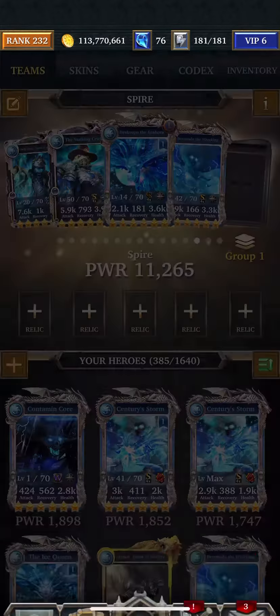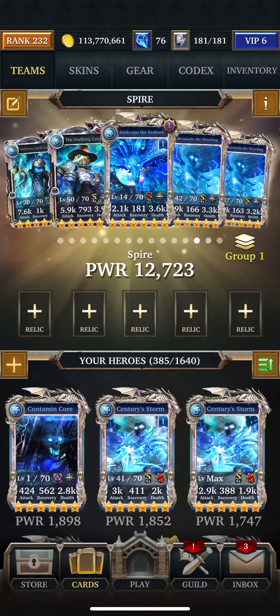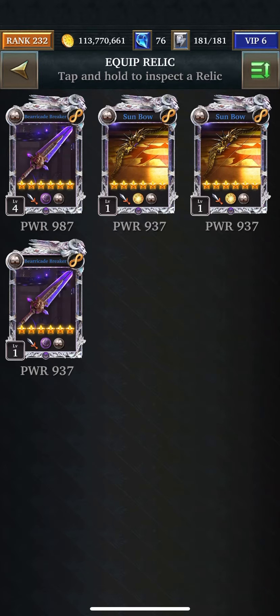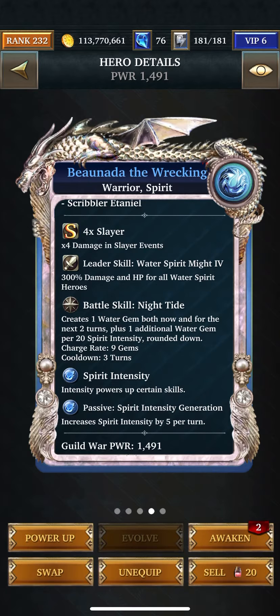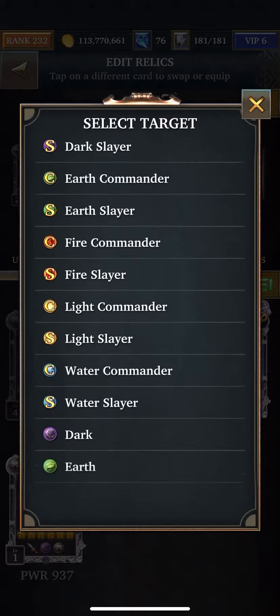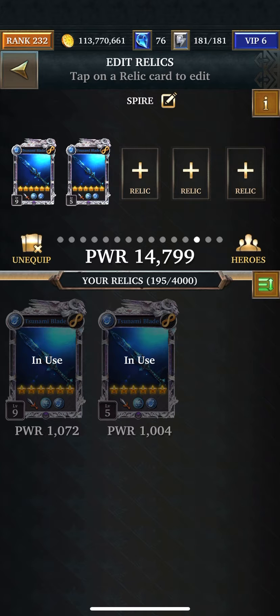I'm going to put two of her in there. Let me just check what I have — Commander and the rest are Slayers. Fable — I don't really need Fable Intensity here. It's not Fable I have to worry about. Let's see if I can do Spirit. Yeah, that's better. Put Spirit Relics in here for Intensity.